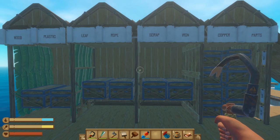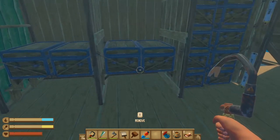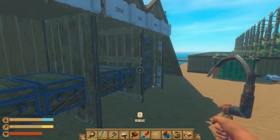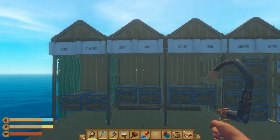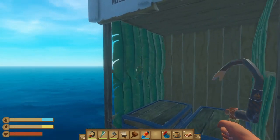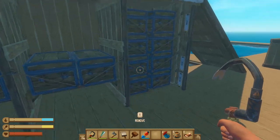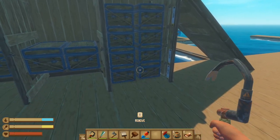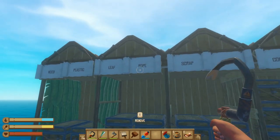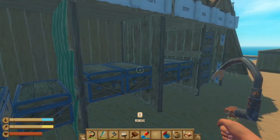Having effective storage is also really important in Raft. It'll save you the time and trouble of running all over your raft trying to unpack your inventory and figure out where everything goes. There are a few ways to set up effective storage. I like to use little nooks that have chests facing each other — it's a great way to pack eight chests into a one-tile space. You can also come up with effective labeling solutions for them, which I've done along the top.